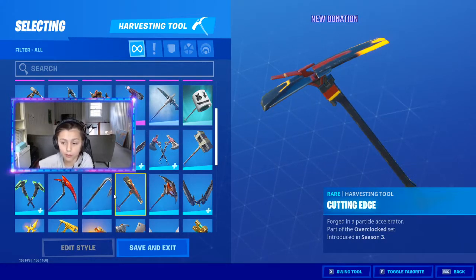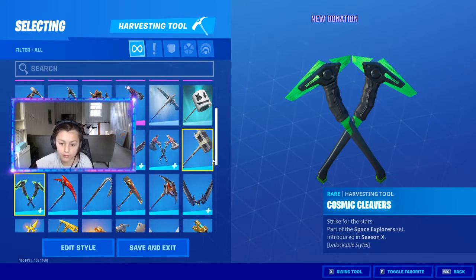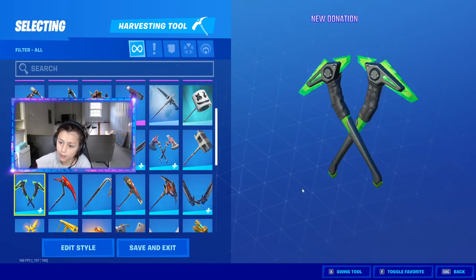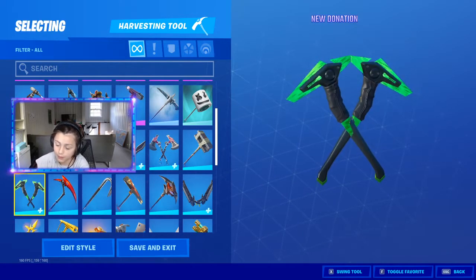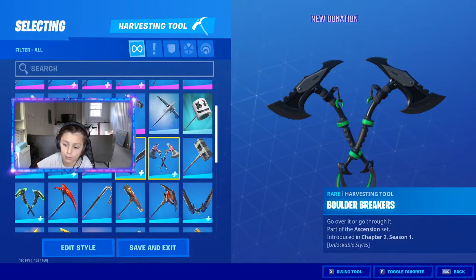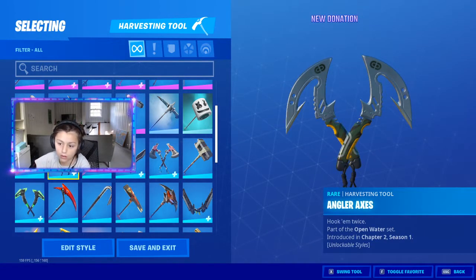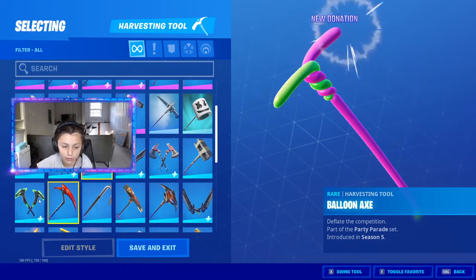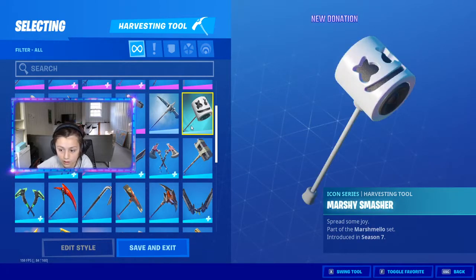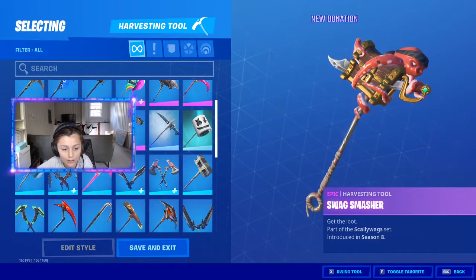Okay, this is the first pickaxe I got. Crowbar. Crimson Scythe. Cosmic Clavers. My parents said they'd get me the battle pass for my birthday. Bunker Bashers. Boulder Breakers. Pink Shots. Balloon Axe — this is a really cool pickaxe, I don't know why I don't use it. Sorta loud. Angler Axe. Abominable Axe. Mary Smasher. Listen Axe. Swag Smasher. Scratch Mark. Scorcher.